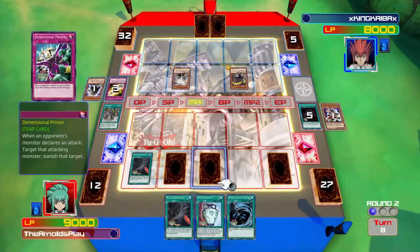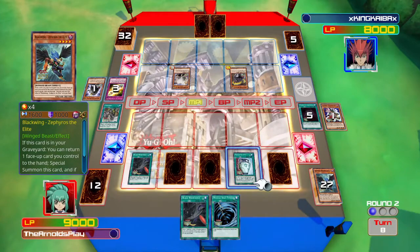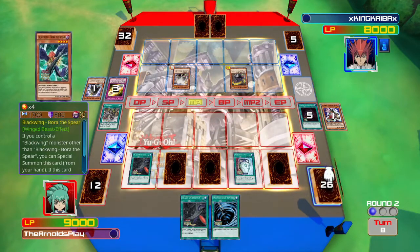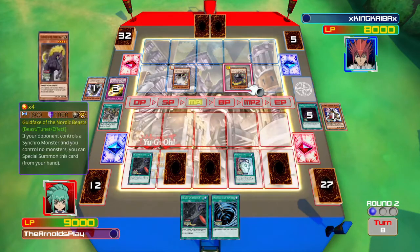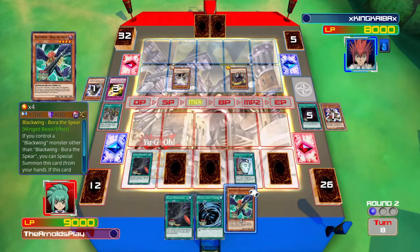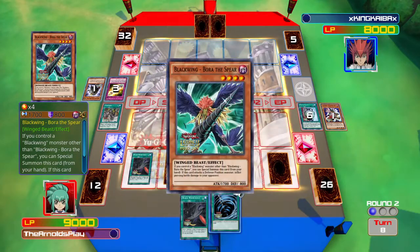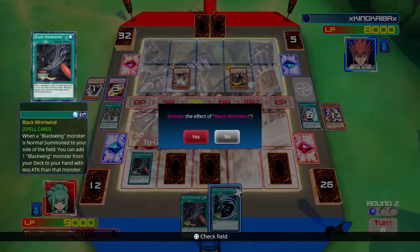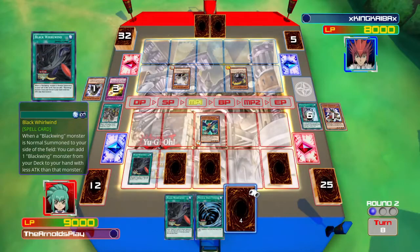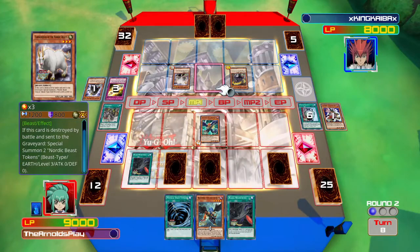I played Lure of Darkness, drew two cards, and I'm going to banish Steam the Cloak and keep Pot of Duality. I'll play Pot of Duality now to excavate the top three cards — there's Zephyros the Elite, Bottomless Trap Hole, and Borer of the Spear. I'm going to go for Borer of the Spear: if I normal summon it, Black Whirlwind will kick in and I'll be able to search out Zephyros the Elite for free. I can't play Zephyros this turn due to Pot of Duality's restriction, but I can use him next turn.